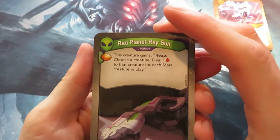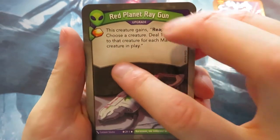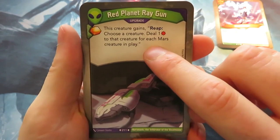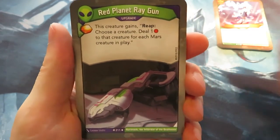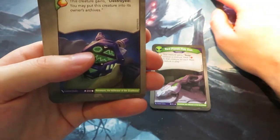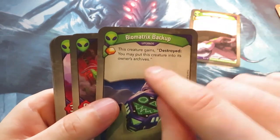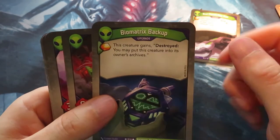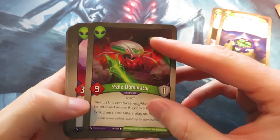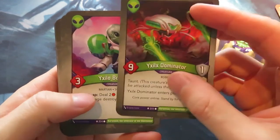The next house is Mars. We start with an upgrade — a Red Planet Ray Gun. It gives you an Amber and the creature gains a reap ability: choose a creature and deal one damage to it for each Mars creature in play. That doesn't have to be a ready Mars creature, just each one in play, which can be quite strong. We also have a Biomatrix Backup — you have to put this creature into its owner's archive. Then there's an XLX Dominator, a nine-power creature with one armor and Taunt, but it enters play stunned.